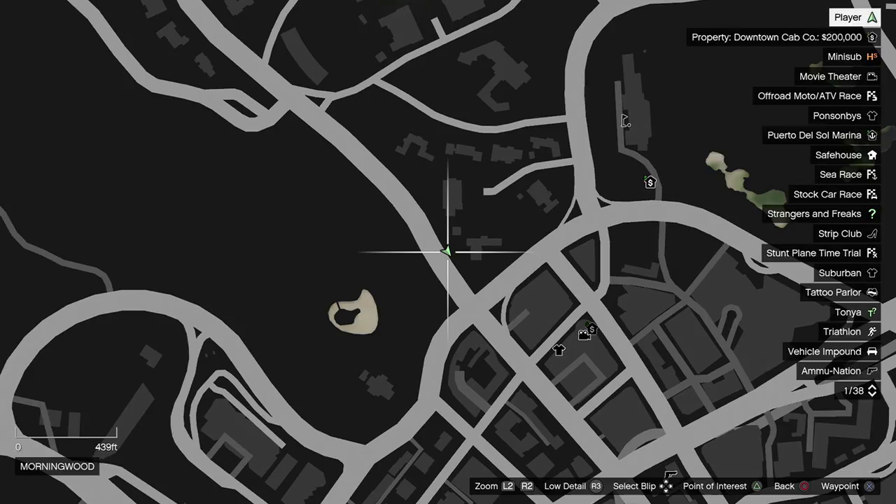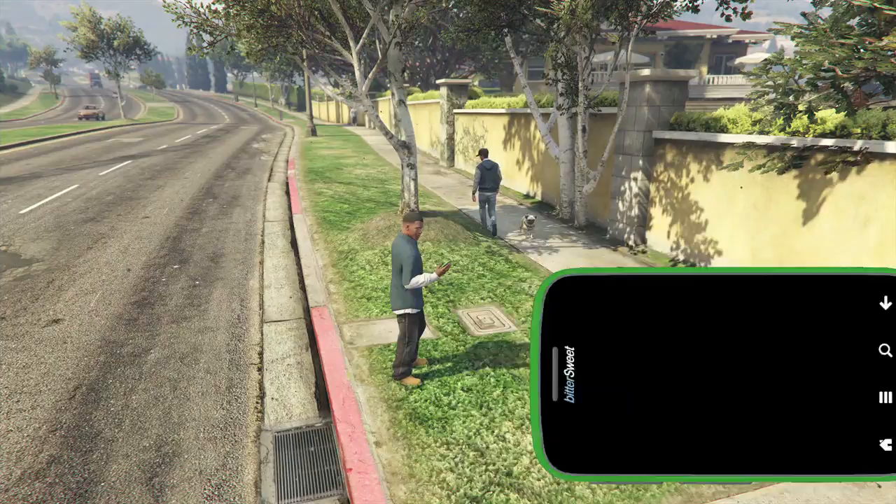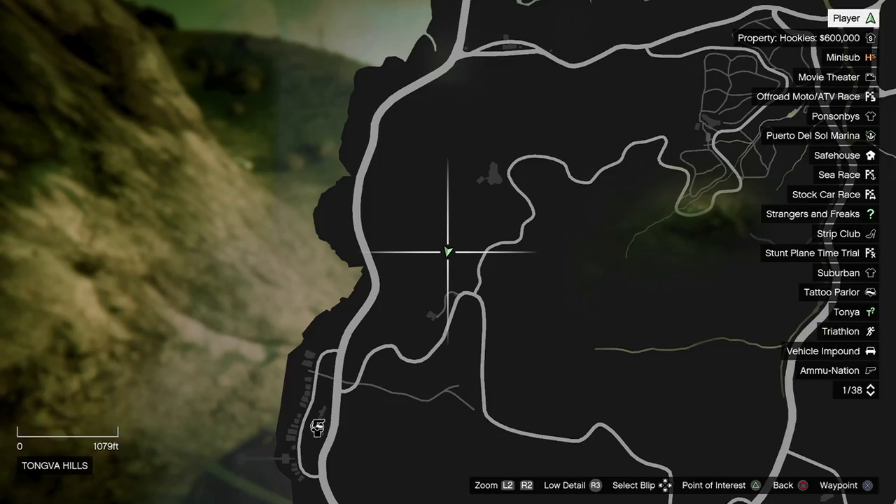You'll find the Terrier on this loop of street in Morningwood and Richmond, along with a poodle and a pug. Only one will appear at a time, so revisit until you get the breed you're looking for.